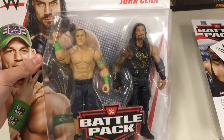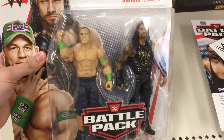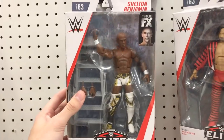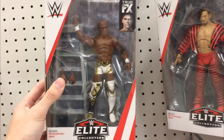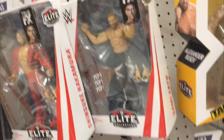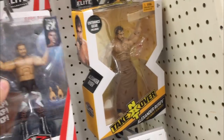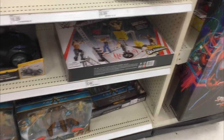It looks like they have the full set here. John Cena and Roman Reigns — honestly a terrible pack; John Cena can't even switch the arms. Here's Shelton Benjamin — I may actually grab this, I want to make a U.S. attire for MDT Live. We got Sami Zayn as well — they could have totally given us the wrist tape arms, but it's all good.